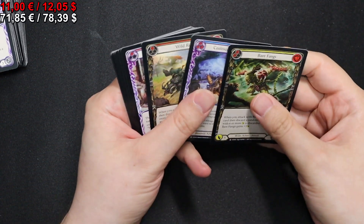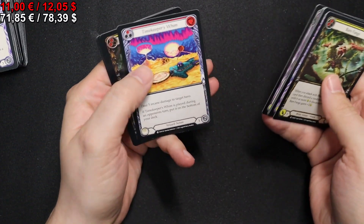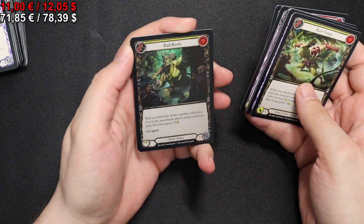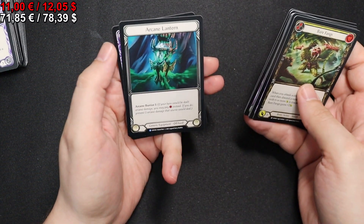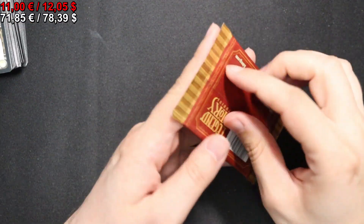In the next pack we have a Wild Ride, Pry, Timekeeper Swim. Bad Beats for our Rainbow Foil. We have an Arcane Lantern as our Rare and a Passing Mirage as the other.